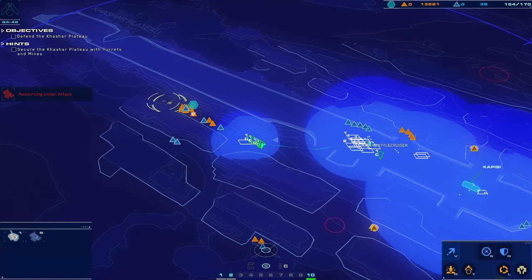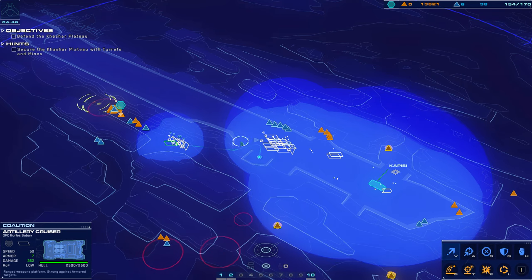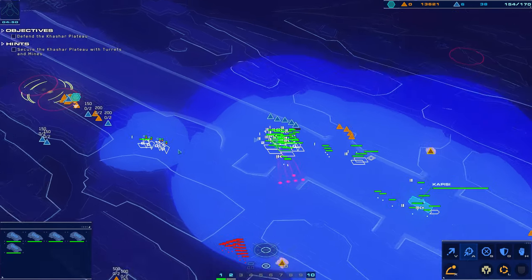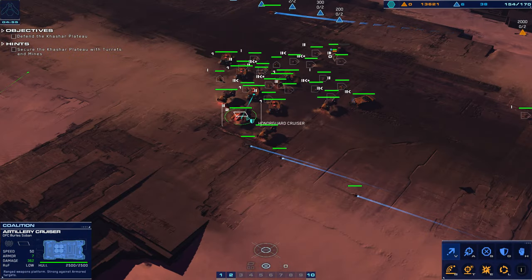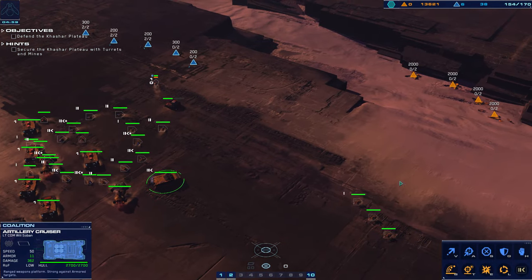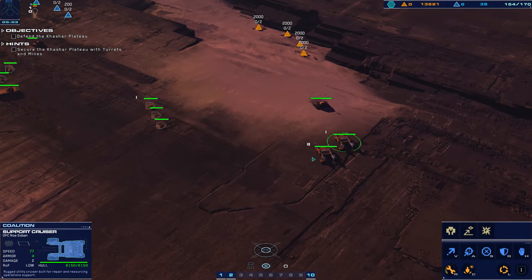I had an artillery cruiser following these guys. We'll go back for it in a minute. God, I didn't realize I had an artillery cruiser following. That means I only have one. Oh, that's right — I only did have one support cruiser. I kind of just forgot what I had in all this. Oh no, there's a support cruiser right here. Nevermind. I lied.